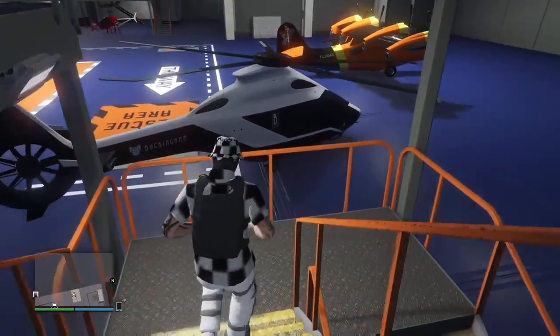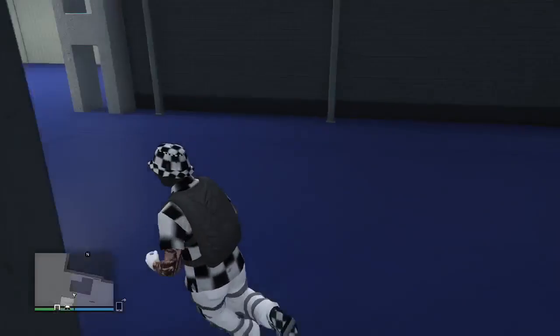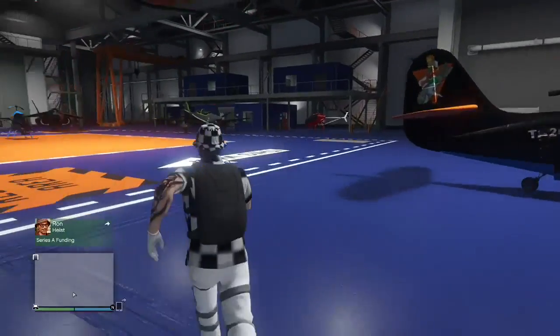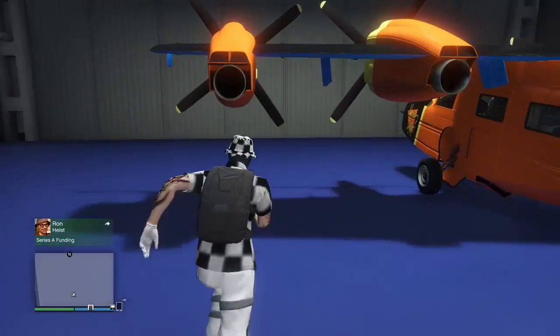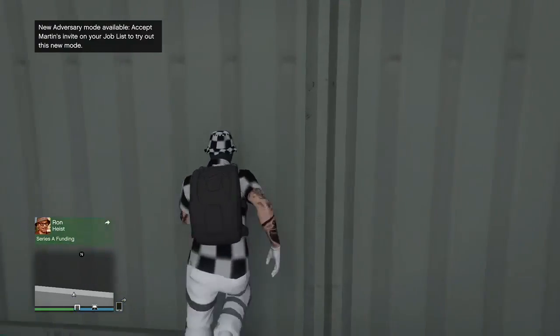We're not going to be duplicating Pegasus vehicles — we're only going to be duping personal aircraft. What you're going to need is a hangar with the mod shop. You have to have the mod shop so you can sell the aircraft. Remember, you can only sell the original — this is not an unlimited money glitch.